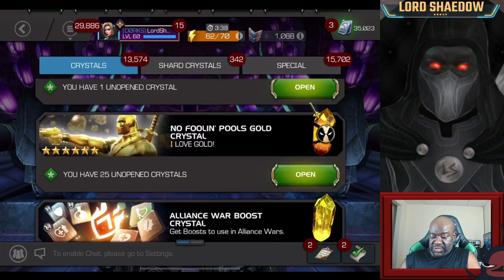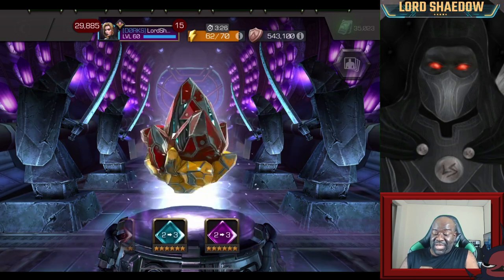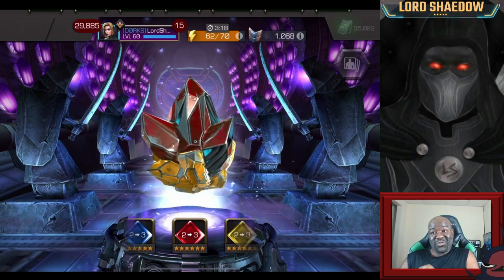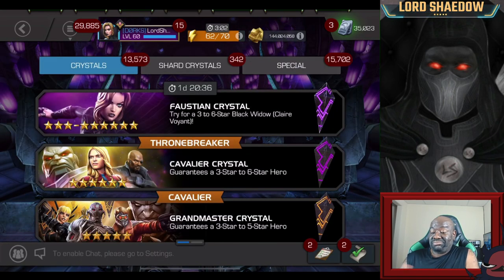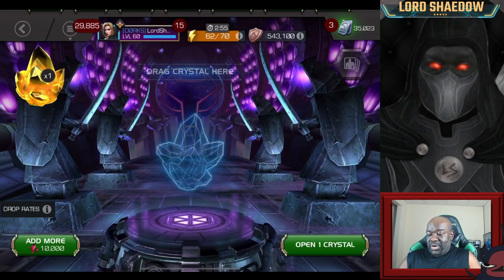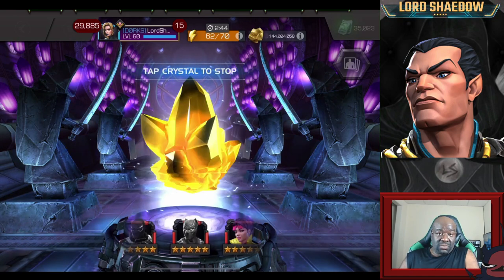Let's see what the next one is - this one is the 2-3. History says it'll be a Cosmic, so let's see if we can break history. Oh, I like that - 2-3, and I have a Nick Fury. So this means that if I can awaken my Nick Fury, he can go straight to rank 3. I may also get myself a Mole Man - never know. Let's get this hunt going. While that's spinning out, let's pop this up here. That is who we want from this crystal - really the only one we want from this crystal.